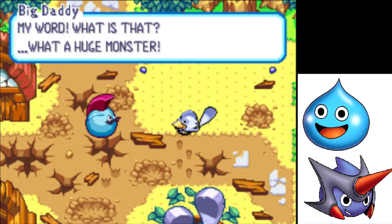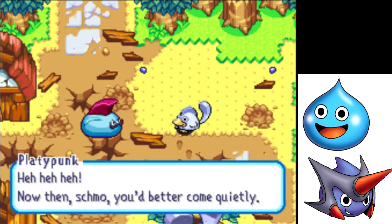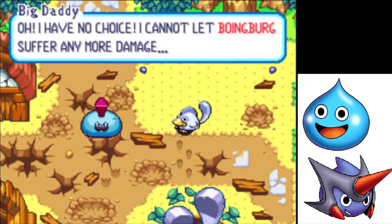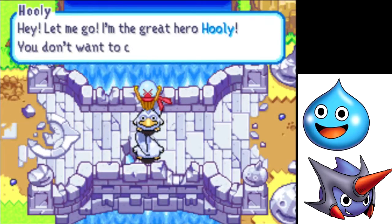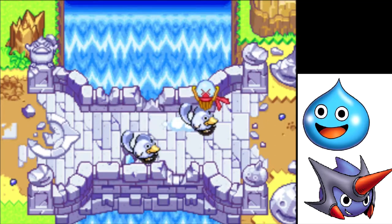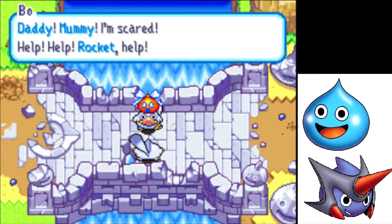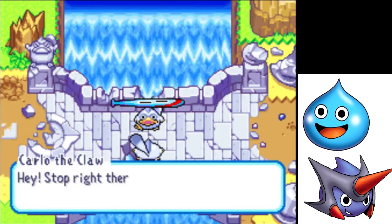Heh heh heh! Now then, schmo! You'd better come quietly. Oh! I have no choice! I cannot let Boinburg suffer any more damage! What an honorable guy, that Big Daddy. Hey! Let me go! I'm the great hero Hooley! You don't wanna cross me! Daddy! Mummy! I'm scared! Help! Help, Rocket! Help! Hey! Stop right there!